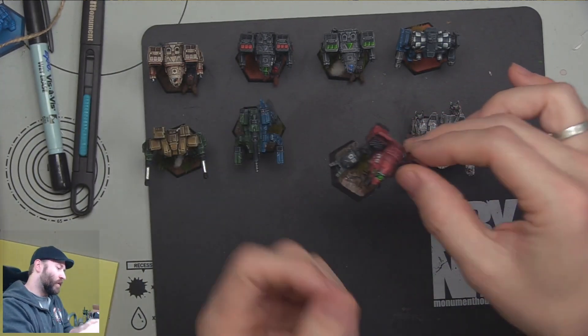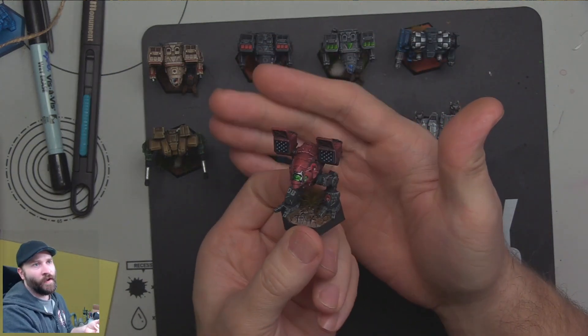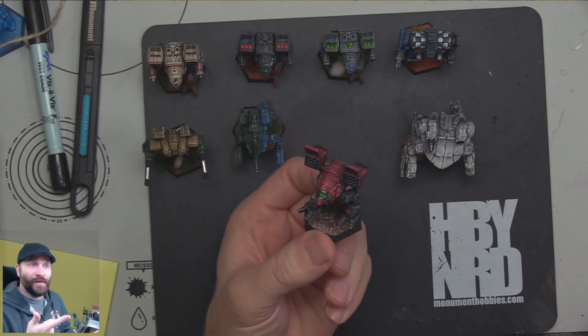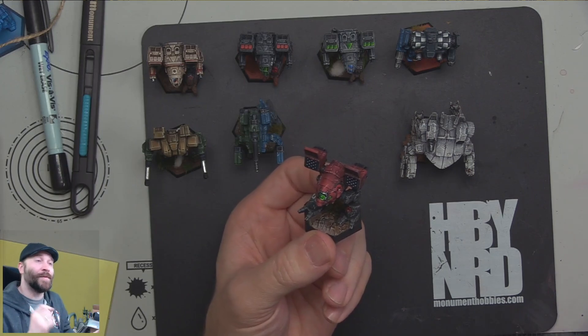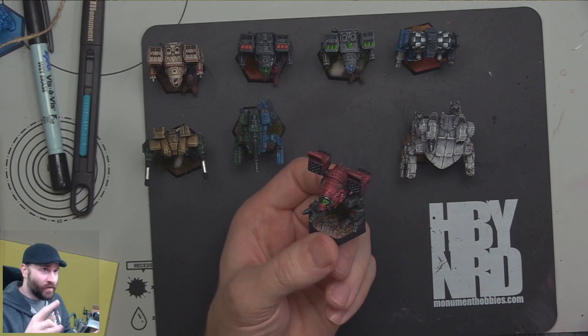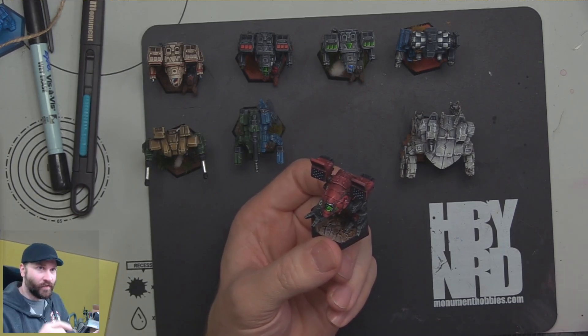Next up we've got our Catapult here and this one is from Kurita, Dragon's Fury - specifically that iconography. The reason I picked this one is A, they look cool, B, I wanted to paint red, and C, my very first faction in MechWarrior Dark Age when I played the clicky tech was Dragon's Fury, Kurita.